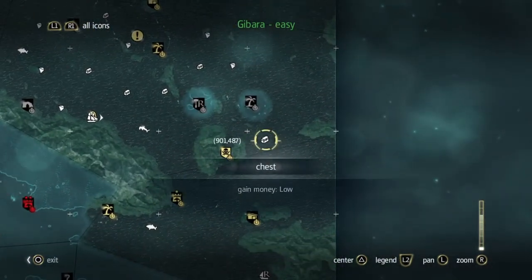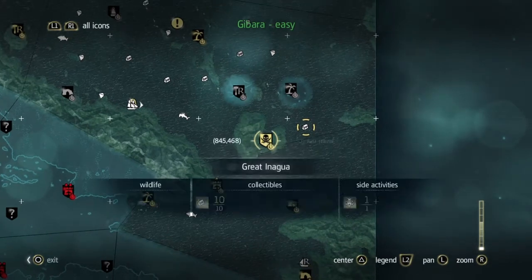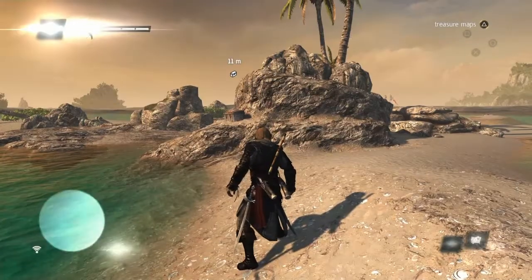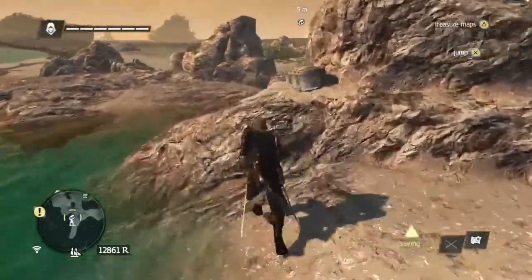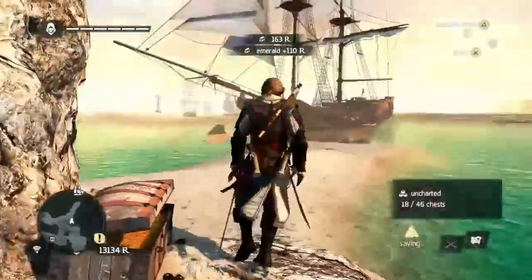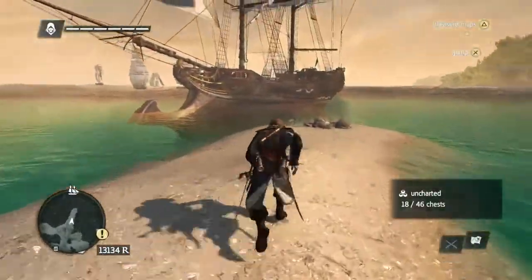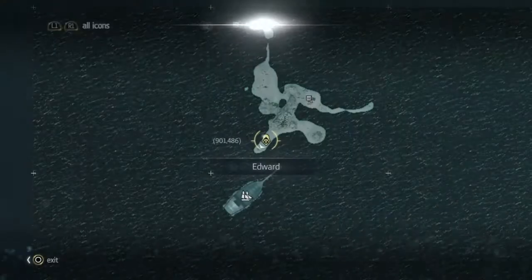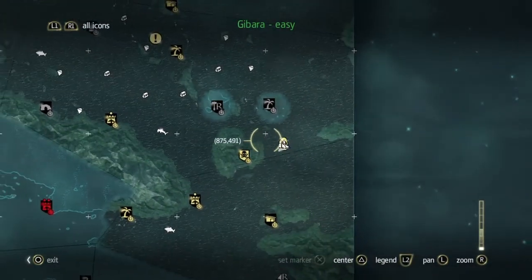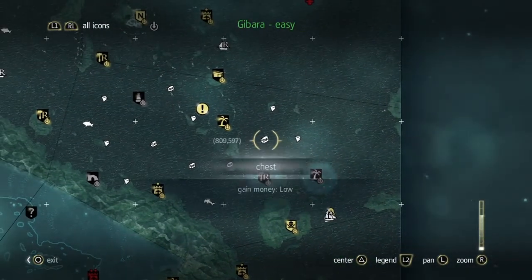The first one is right over here, and the way we are going to get that first is to go to St. Iguana. Then we run onto the island — these are all very simple. Just get the chests and back to the map. So that's the first one.